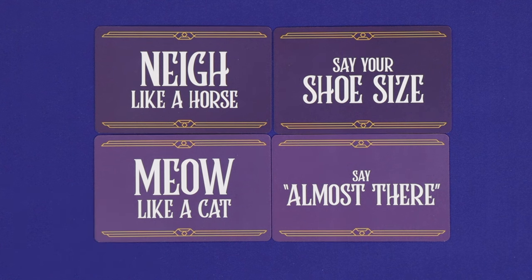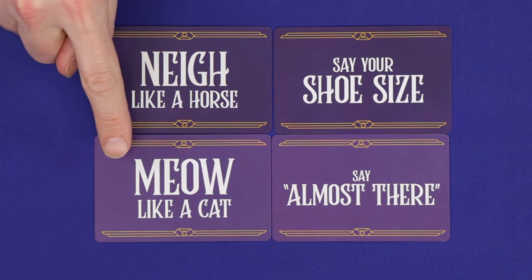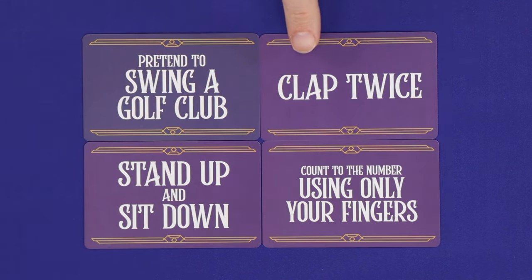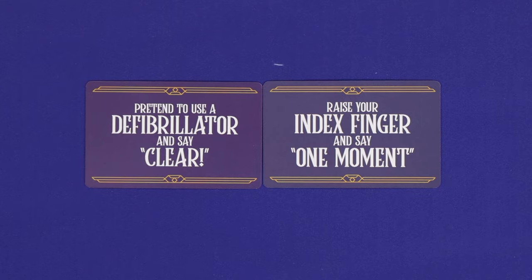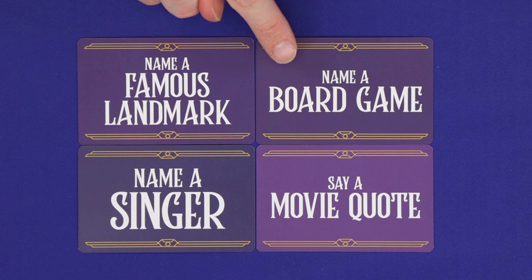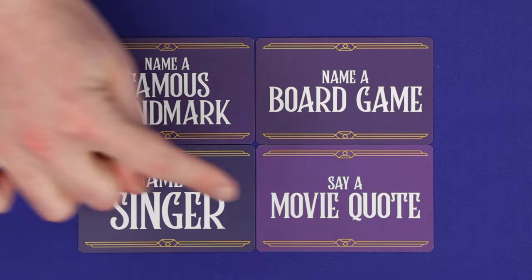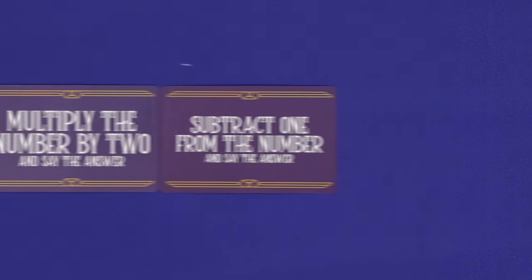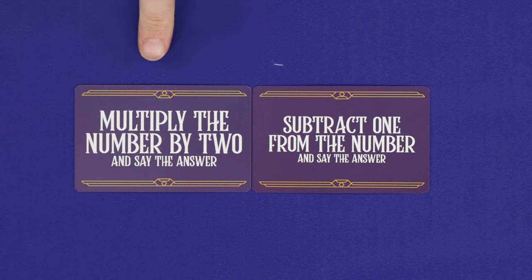Rules come in a variety of different types. Some require a word substitution — saying something instead of the number. Some involve making a physical move instead of the number. Some involve a mix of both. Some rules involve naming something from a specific category, and if you're playing the expert mode, you're not allowed to repeat the same answer to one of these rules more than once during the game, meaning you'll need to keep thinking of new answers from round to round. And finally, and perhaps most terrifying of all, some rules require you to do math.